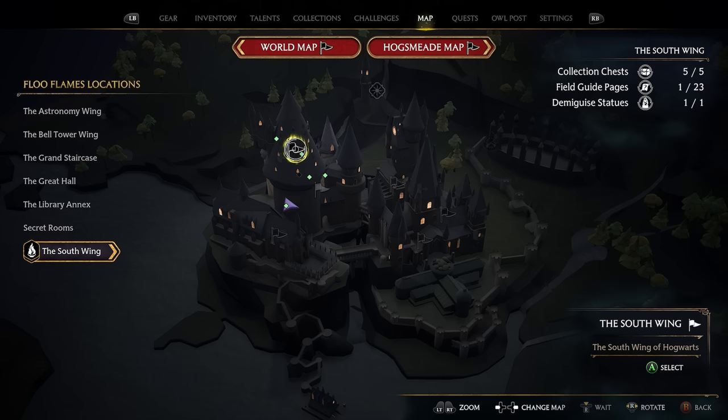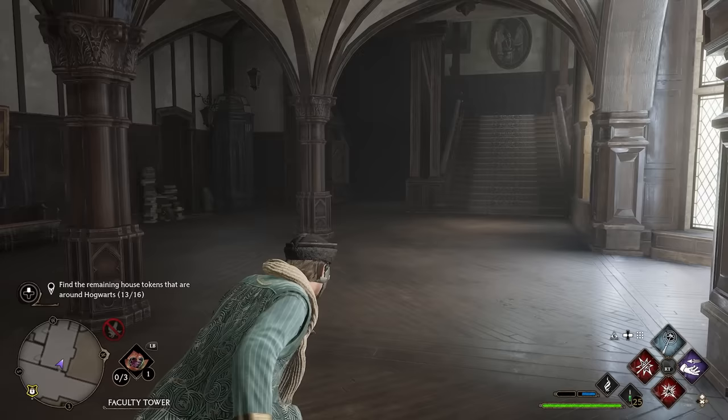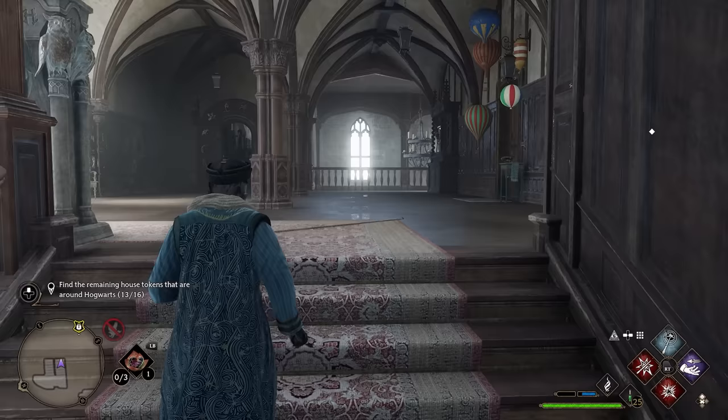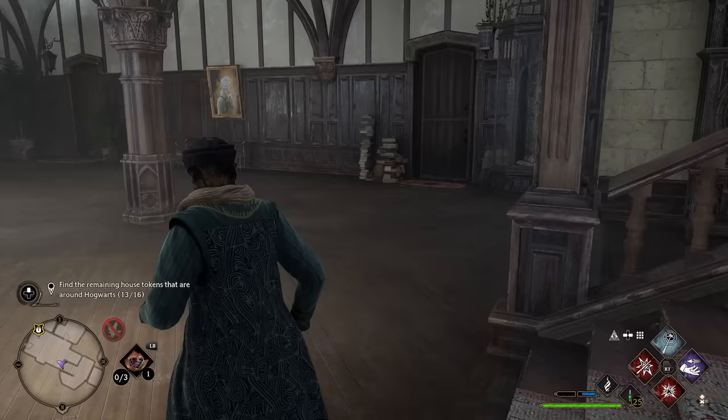To get your next token, head over to the South Wing and take the Faculty Tower Floo Flame. After taking it, head straight down the hallway and at the end take a right through this door. At the bottom of the stairs is going to be your next cabinet. The key is actually located just upstairs, so head up the stairs — the key will be flying around in the middle. Use Revelio to see it, walk up on it to trigger it, then head right back down the stairs. The key will follow and right there is your next token.